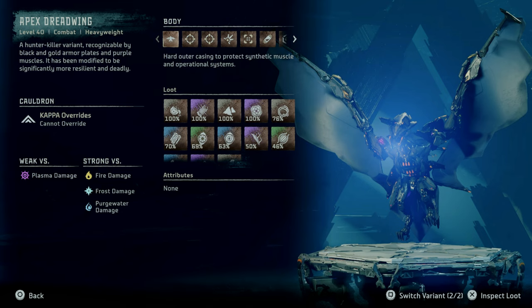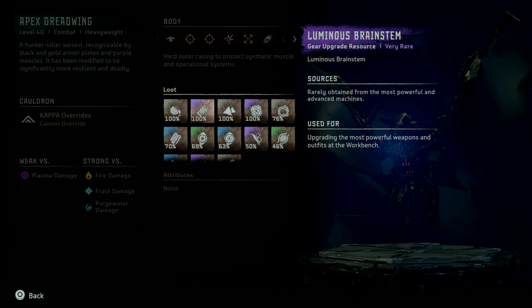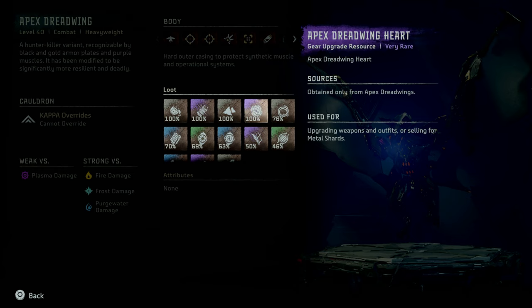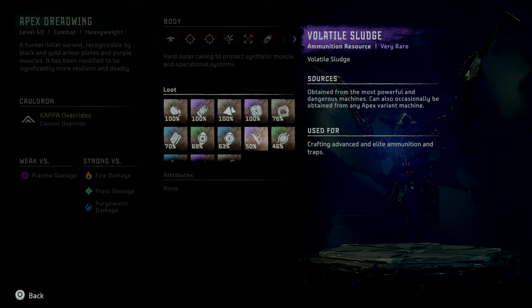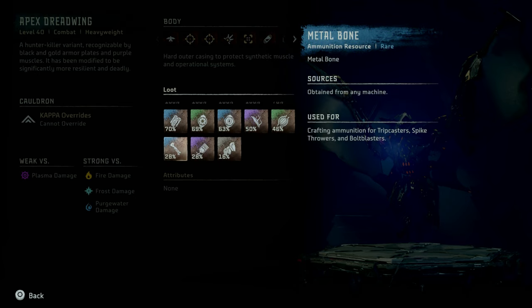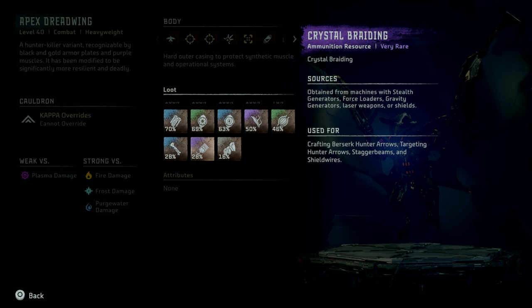Killing an Apex Dreadwing, while difficult, can be quite worth it for acquiring loot. It has 100% drop rates for Metal Bite, Luminous Brainstem, Metal Shards, and Apex Dreadwing Hearts. You can also get Braided Wire, Large Machine Core, Dreadwing Circulator, Dreadwing Primary Nerve, Volatile Sludge, Machine Muscle, Metal Bone, Crystal Braiding, and Sturdy Hard Plate.